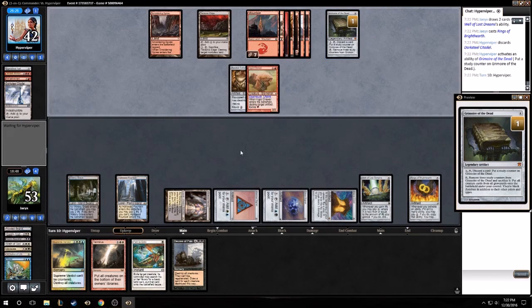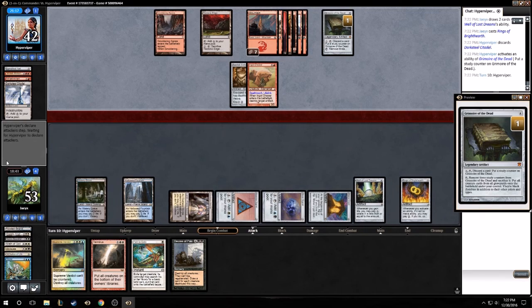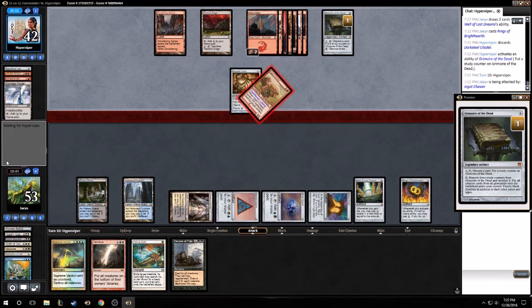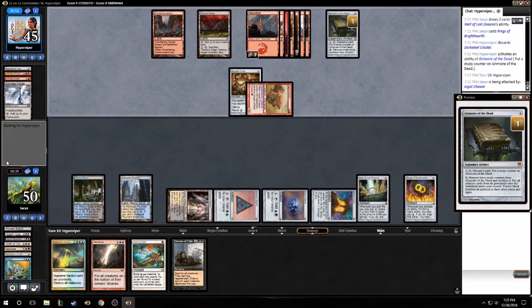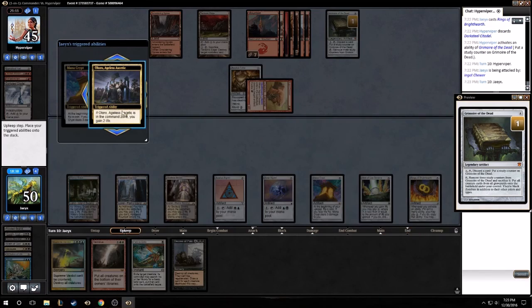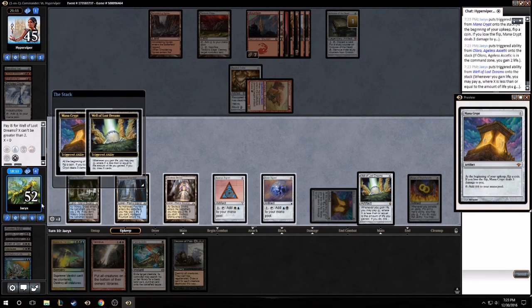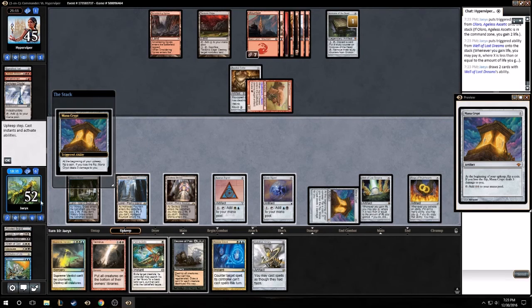Here's what this thing does - move three study counters, sacrifice it, put all creature cards from all graveyards onto the battlefield under your control. We're not gonna have any creatures but he'll definitely have some scary ones, so something to keep an eye on. Drew some more cards, still no planeswalkers.